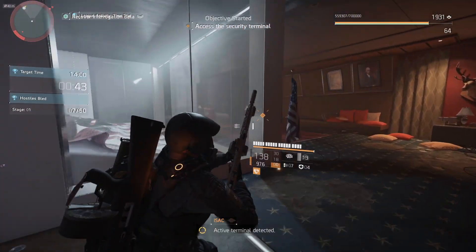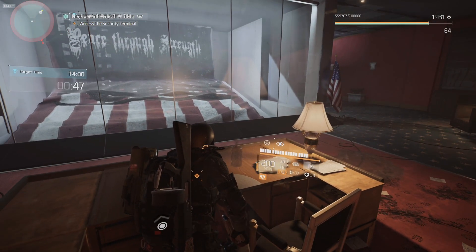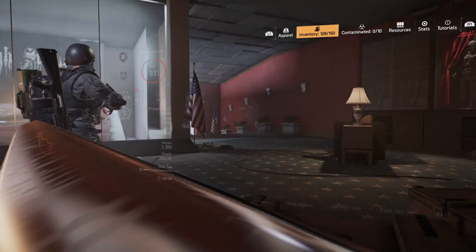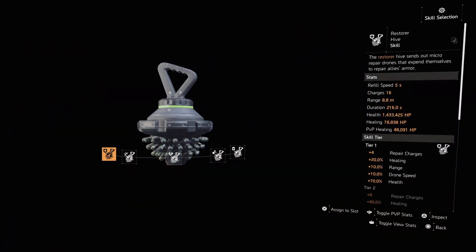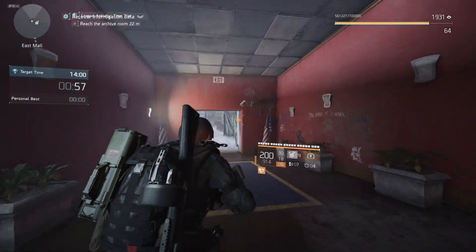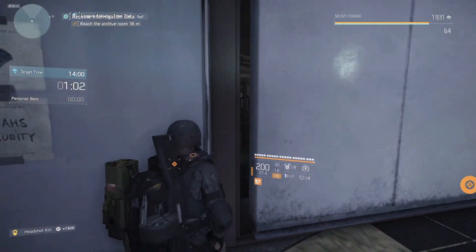I'm actually going to put on a Bleed Hive too. For the skill, we have some time — put the Stinger Hive on, so we got a little bit of bleed. That way we make sure we get all of them, even though we will always be within those 15 meters anyway.